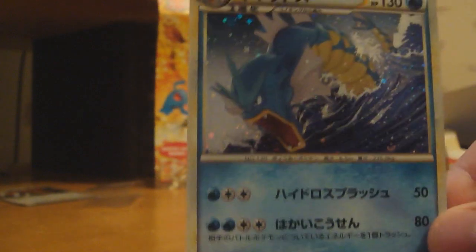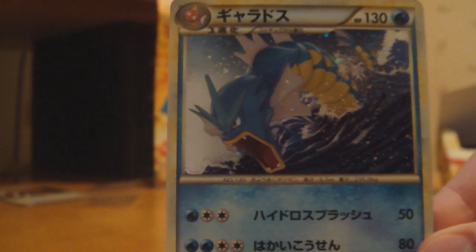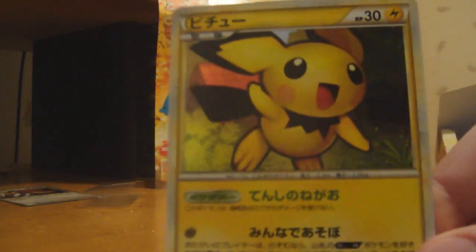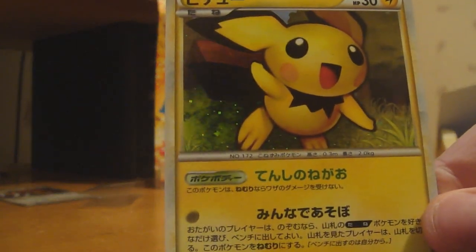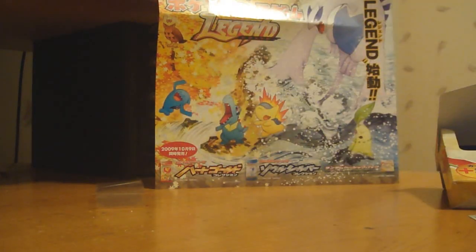My two holos are a Gyarados — it's very impressive. I already have one or two of these, but this is always a badass card to get doubles of. And a Pichu, which is actually a really good card — a good staller in the game. And of course, the Great Ursa Ring, which I'm probably gonna trade away.